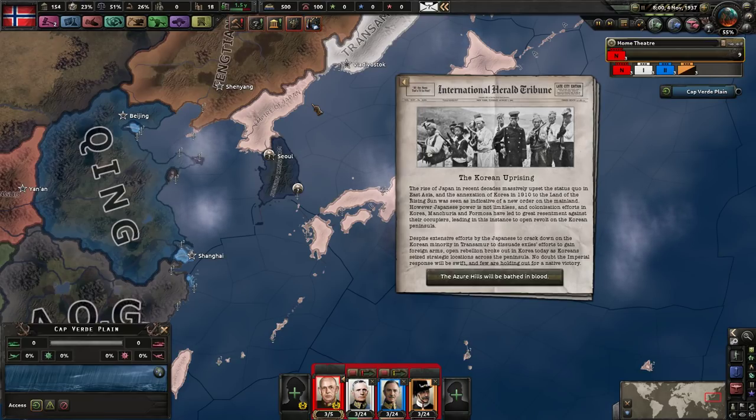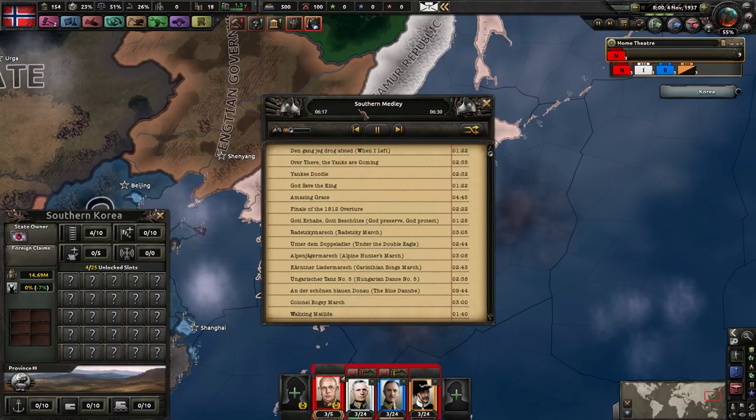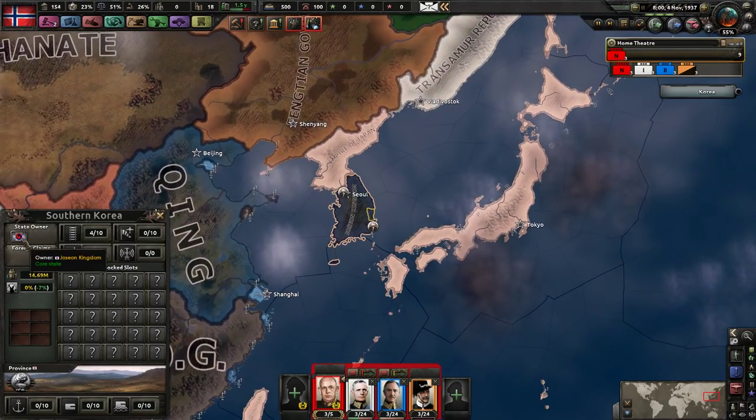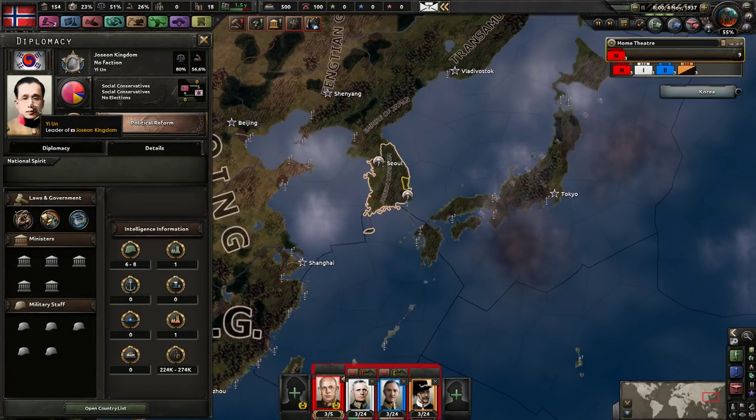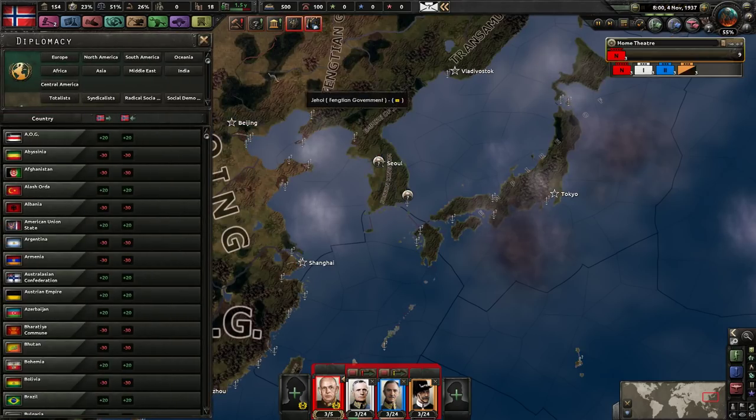Despite extensive efforts by the Japanese to crack down on the Korean minority in Transamur and dissuade exile efforts to gain foreign arms, open rebellion broke out as Koreans seized strategic locations across the peninsula. No doubt the imperial response will be swift and few are holding out for a native victory. 'The azure hills will be bathed in blood.' Then we've got Yi Un with a generic orchestra, sadly - a very catchy song.